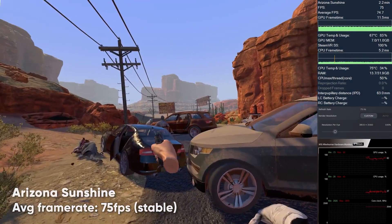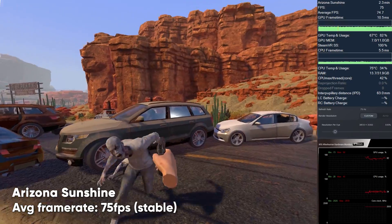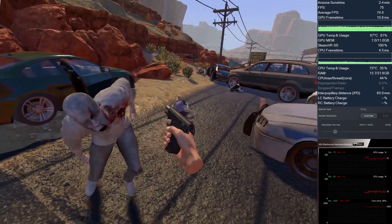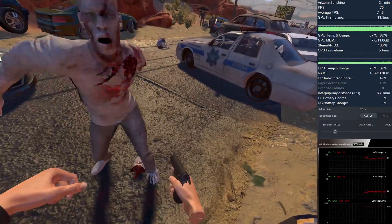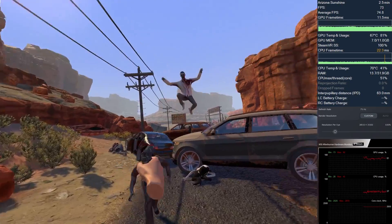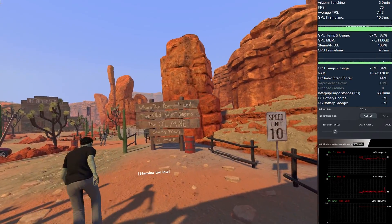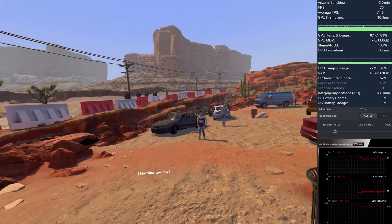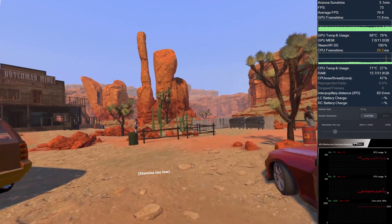Now, Arizona Sunshine, one of the most popular VR games. I'm running the original first campaign in one of the first moments of the game. I get a perfectly smooth 75 frames per second frame rate and no problems whatsoever. The game is super sharp and looks amazing in 4K, with almost no aliasing at all. You can probably bump up the resolution or supersampling even further because the frame rate is really stable.